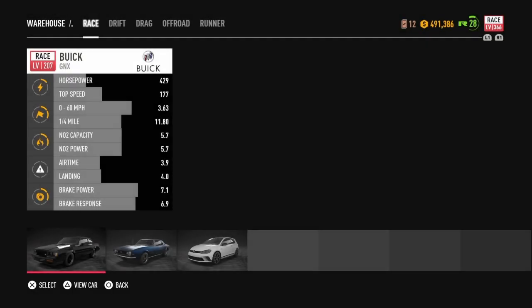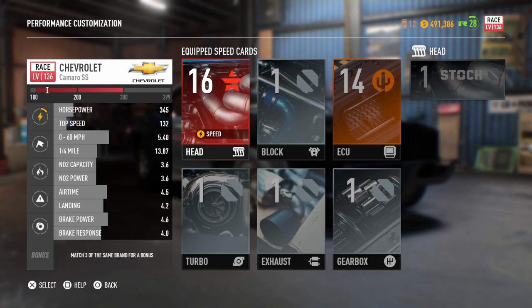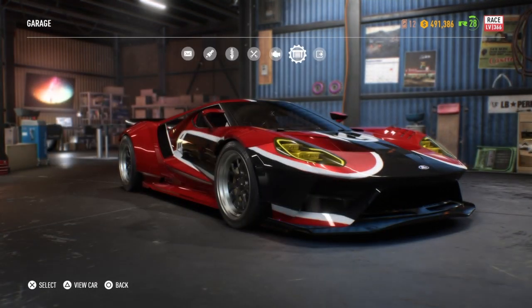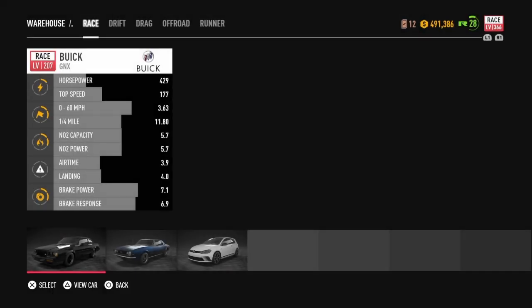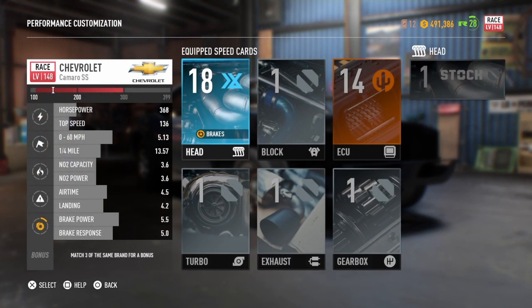What should happen is we'll get a level 18 part on this Camaro. I've already done this, but with a level 16 part instead. The reason to do this, other than not farming for speed cards, is that for level 300 cars they only get up to a certain level of speed card. If you put level 18s on a car that only goes up to level 300, I don't know what's going to happen. We should select and equip, back out — and boom! Level 18 head on the Camaro.